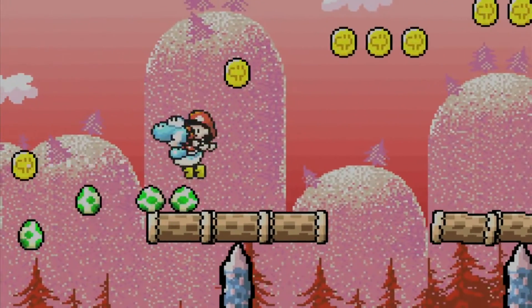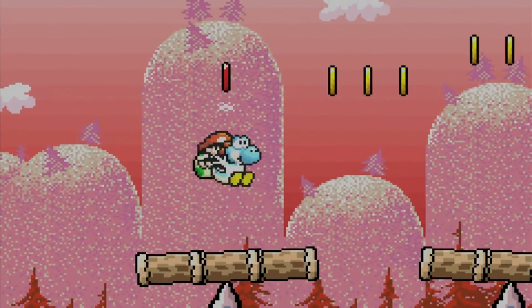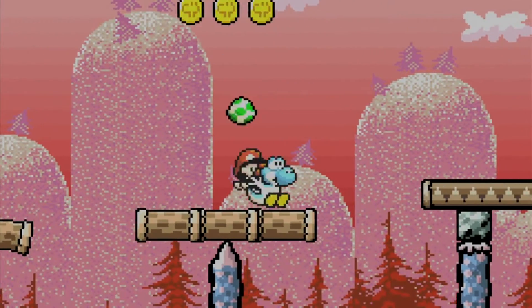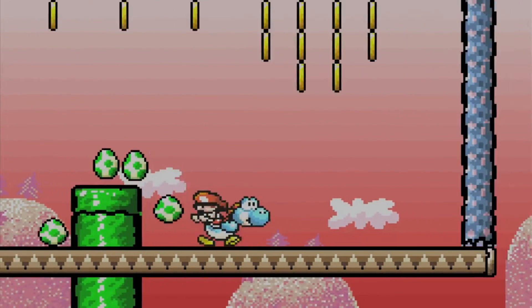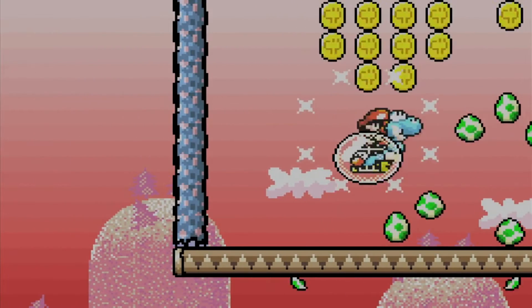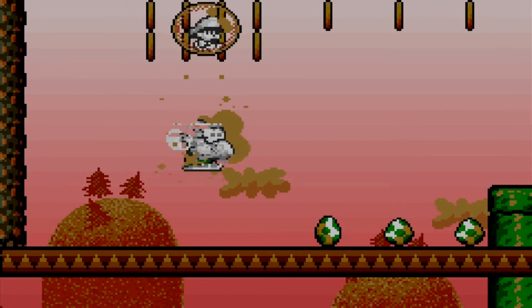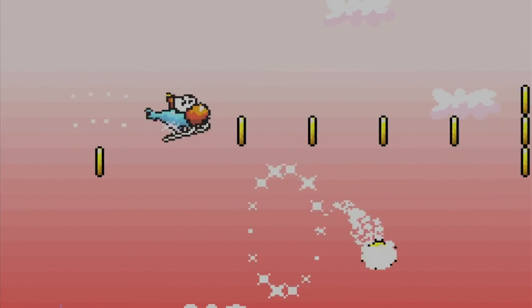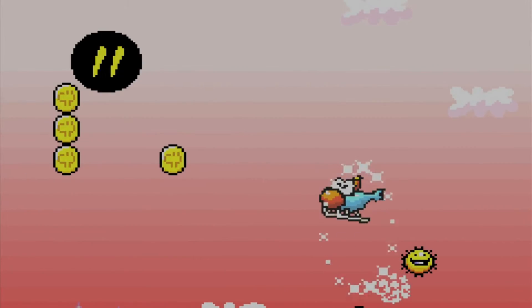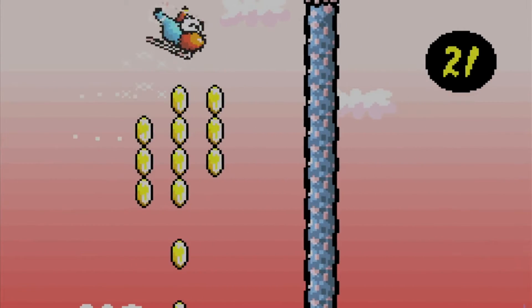We have some teetering platforms now. Standing too long on these will make them fall, giving you only the pointy pole to stand on, which obviously hurts you. So don't stand on these platforms too long. Go into this little pipe here - it's a little helicopter section, optional of course, not a continuation of the level. You can grab some coins here, and most notably there are red coins in between and a middle ring, which is technically not required but might as well get it - it gives you stars and a checkpoint.